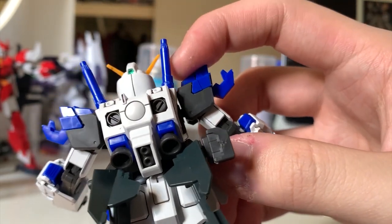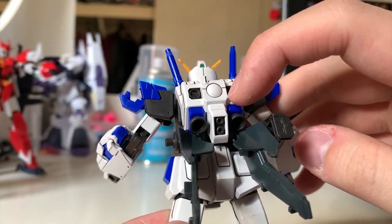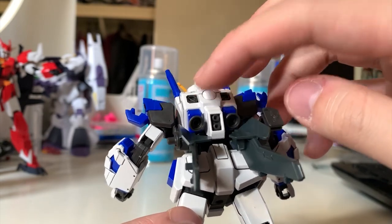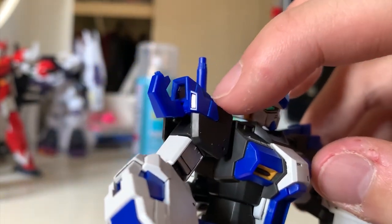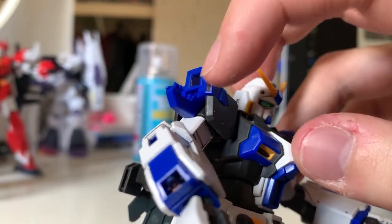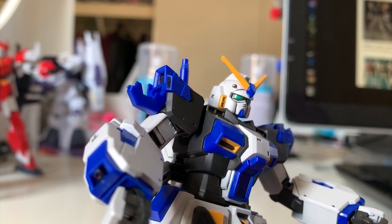For the beam sabers, the middle is supposed to be white. For the backpack thrusters, they're supposed to be yellow — actually all of them are yellow. Turning to the front, these small thrusters are supposed to be yellow again. For the shoulders, these thrusters are supposed to be yellow too, but once you put on the BST armor you can't see them anyway, so it's fine not to repaint those.